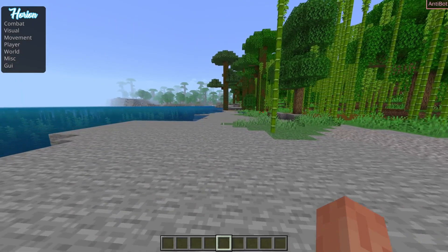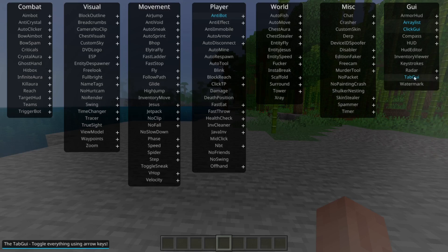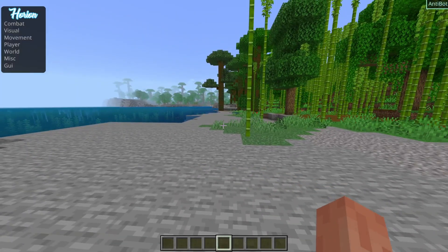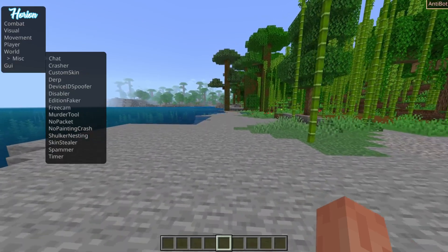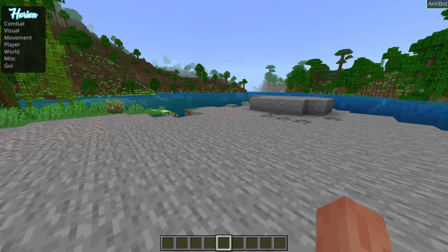Moving on to the other things on screen — in the top left-hand side you'll notice something called the Tab GUI. It is currently enabled, and what the Tab GUI is is it's the exact same as the click GUI except you can navigate it with the arrow keys on your keyboard while actually moving around in-game.